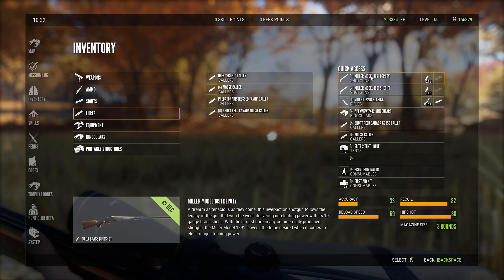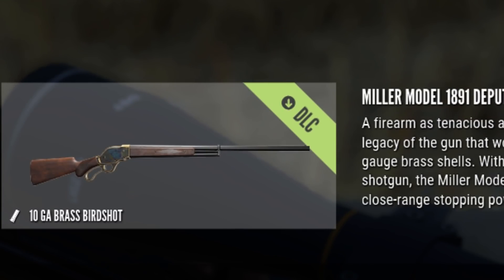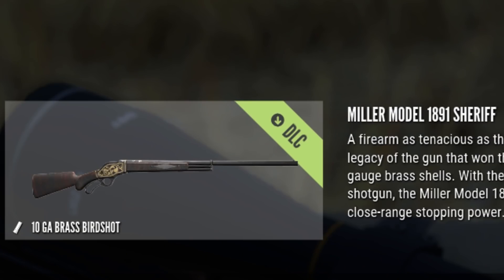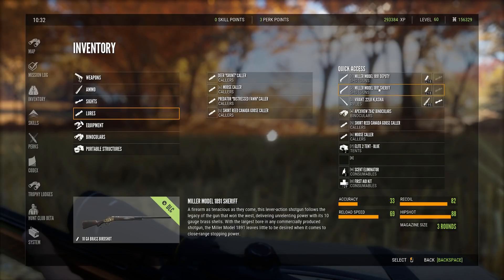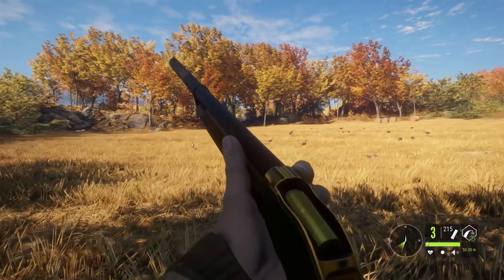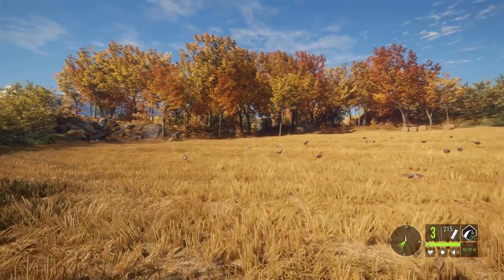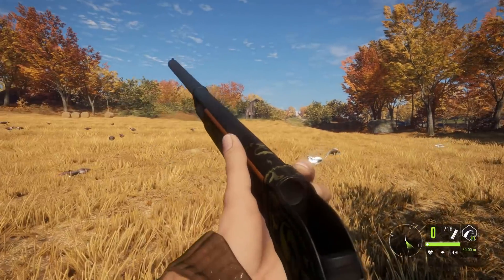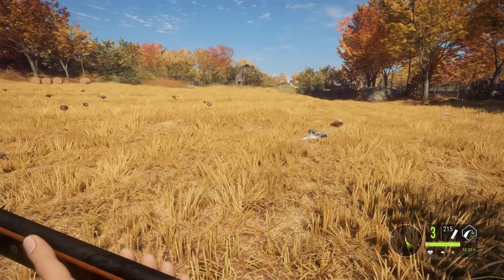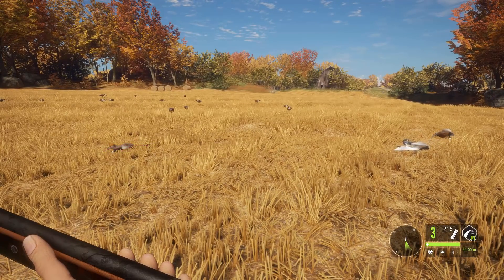I'm rocking two of them right now because I really want to focus this video mainly on that. So I got the Deputy, which I don't really know the difference — you can tell the design is a little bit different. We'll take a better look at that in a bit. And then we got the Model 1891 Sheriff, that's probably my favorite one. I really like the darker wood with the cool gold design on the side. There's one more — it's like the Rancher — and it's just a basic one really.